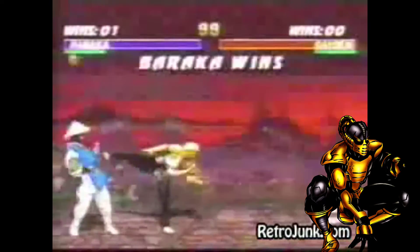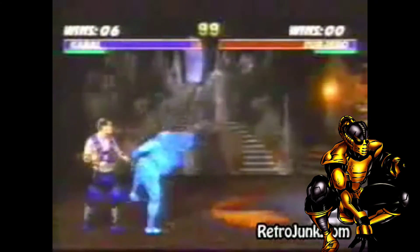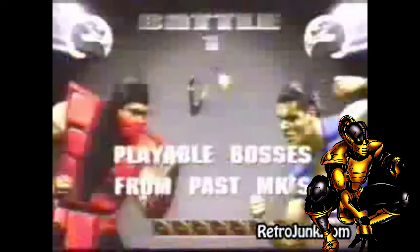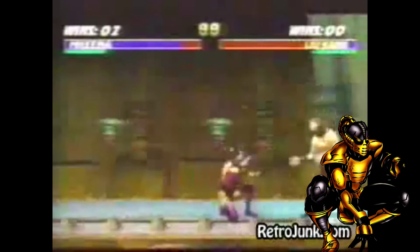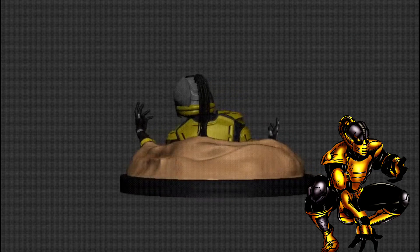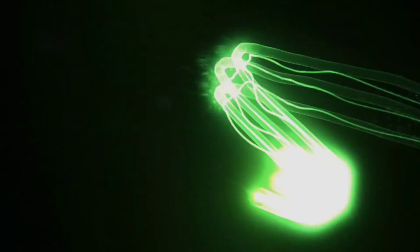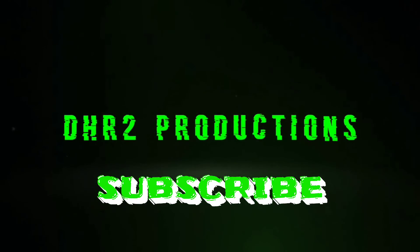Cyrax is getting a 3D print based on the desert stage from Mortal Kombat 3, Ultimate MK3, and Trilogy. In 3D form he looks really good — what we're about to see looks the same but done in 3D, with Cyrax being trapped in the sand. Looks really good and I'm looking forward to more updates, so make sure y'all be on the lookout.